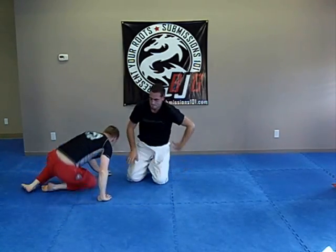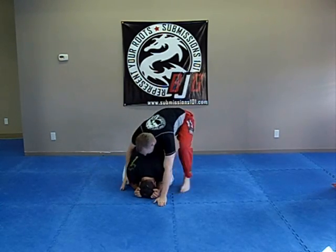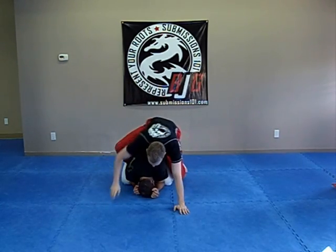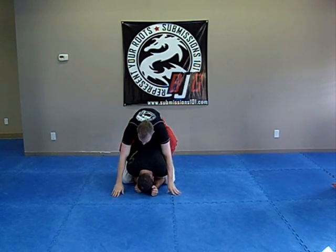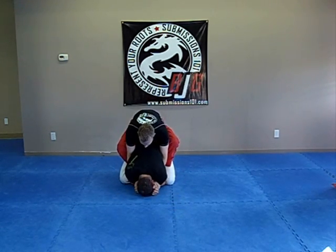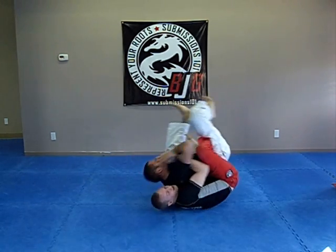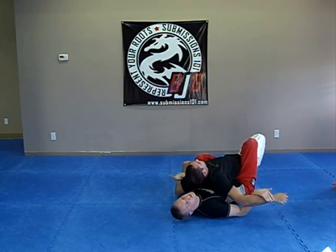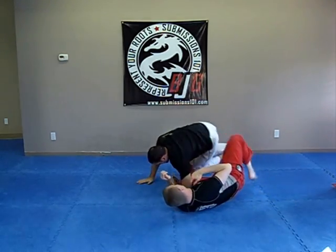For a little bit more advanced: I'll get a hook in — one and two. I've got my hooks in but he's still turtling, so I loop in. Now I've really got him. I fall, extend my legs, and I have them in this position. Then I can start attacking — going for a rear naked choke or whatever.